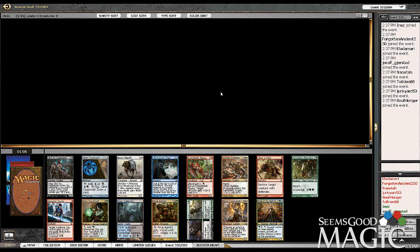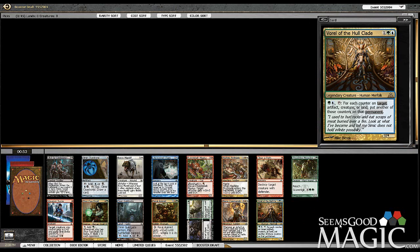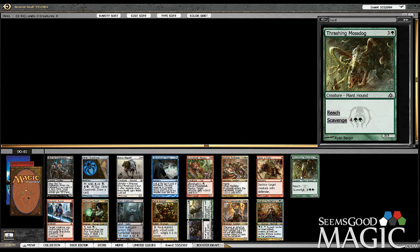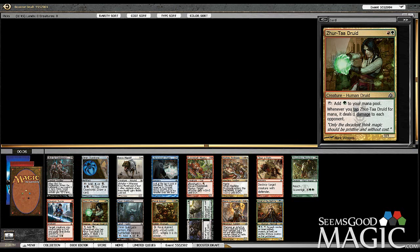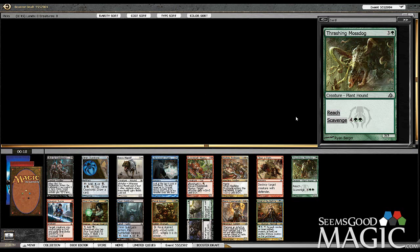Alex from SeemsGoodMagic.com here with another 8-4 Return to Ravnica draft. We've got Varel as our rare, who's decent but not that amazing. We also have Xurta Druid and Thrashing Mossdog. I almost like Mossdog more because it's not as color-committing as Xurta Druid. But Xurta Druid does ramp, it's a good spell, it has scavenge and reach — a really good ability set, well-costed. I'm going to take the Mossdog, the monocolor card.